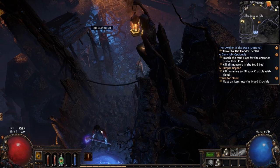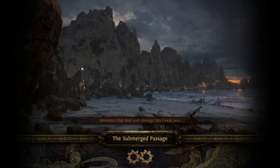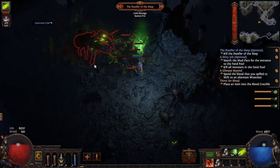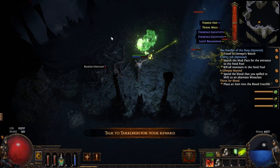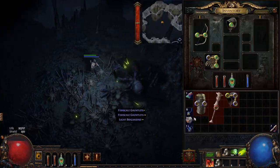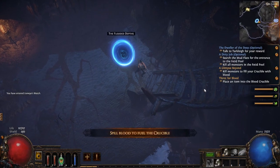At this point your skill tree should look like this. Way back to the submerged passage and go ahead and look for the cave that leads to the flooded depth. Kill the nasty crab by using the rotation of Caustic Arrow and Pierce, then teleport back to base.